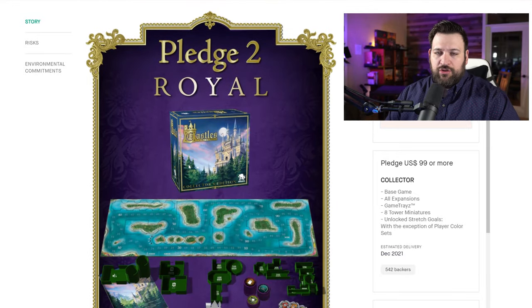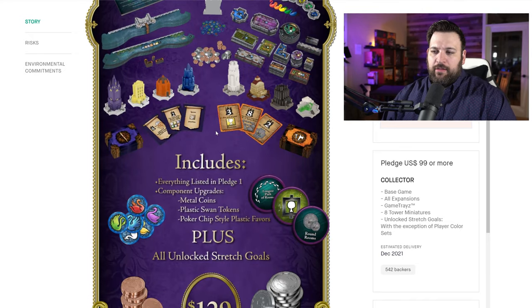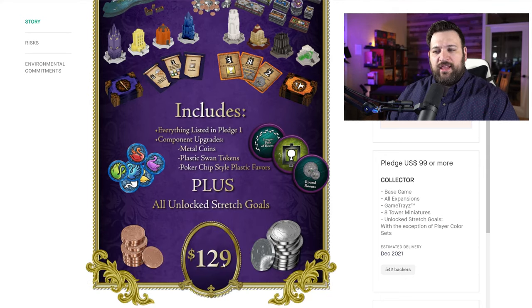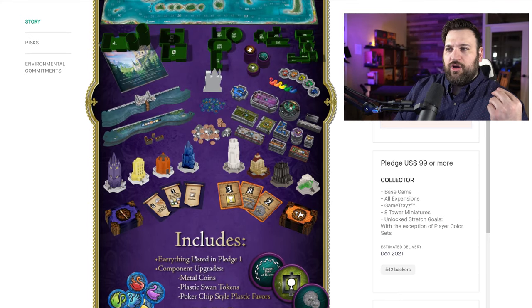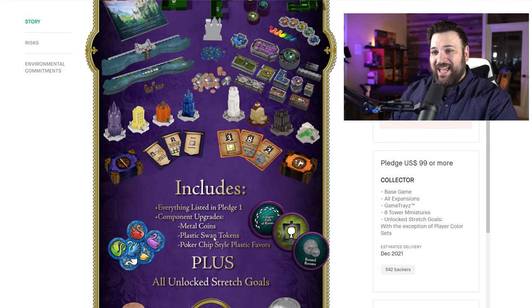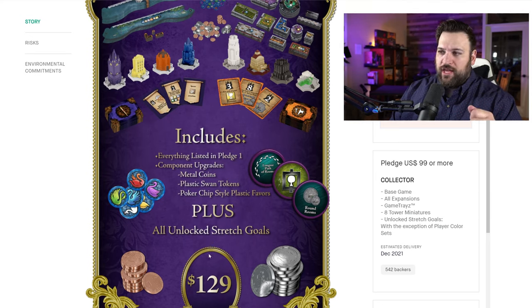If we go to pledge level two, I think this is where we get a little bit more interesting. The Royal pledge adds more of that collector's edition feel. So instead of getting all cardboard components, you're going to be getting upgrades to metal coins, the plastic swans, and then poker chips for favors. So you're increasing the quality of the components, and that's at $30 more. If you like the price at $99 but want a little bit more of that bling feel, $30 more will get you there.